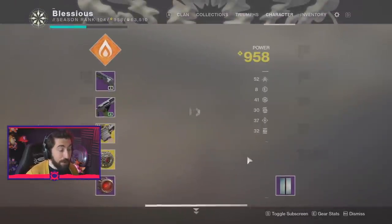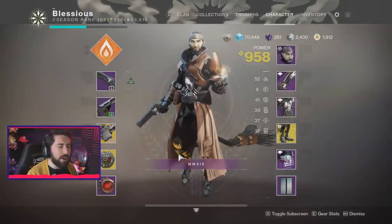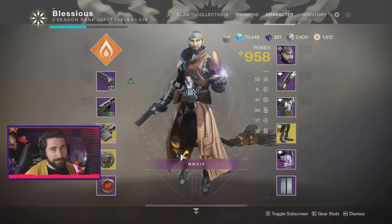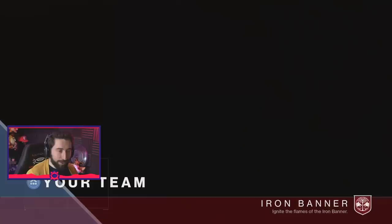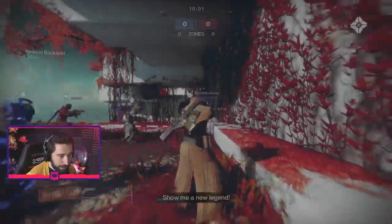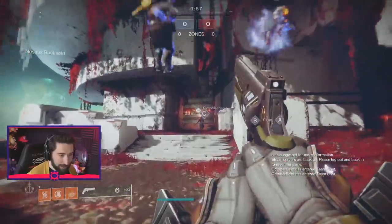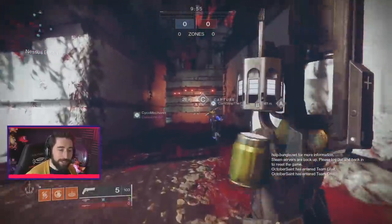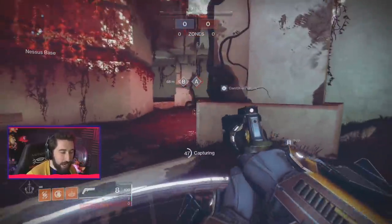We're gonna roll with this sight to get a little more range, and just fart around with some bad weapons in the Crucible event called Iron Banner. Look at me, I'm ready to make Lord Saladin proud. We got Better Devils — I mean, whatever — Steady Hand. Do you remember back in vanilla D2? Things were weird, man. Like this gun...